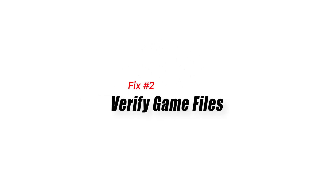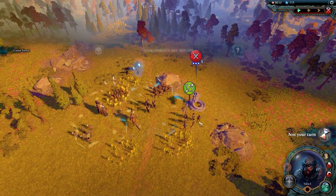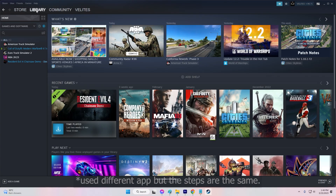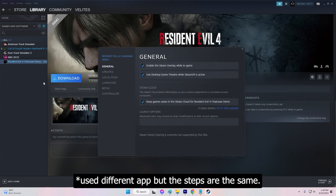Fix 2: Verify Game Files. Verify the integrity of Age of Wonders 4 game files to ensure that no corrupted files are causing the multiplayer problems. This step can be performed through the game distribution platform, such as Steam or Epic Games.